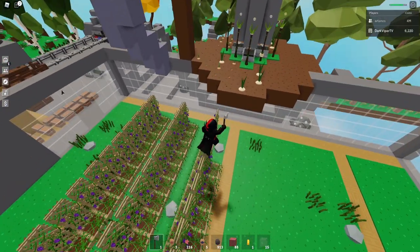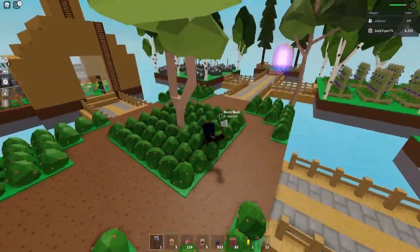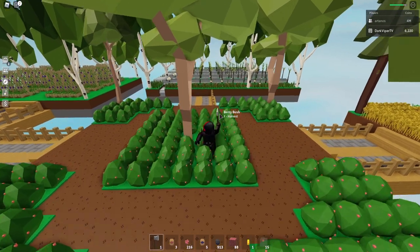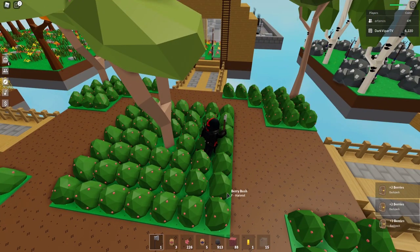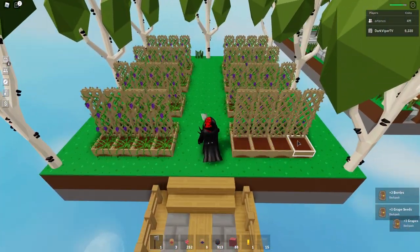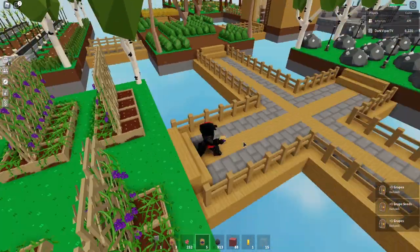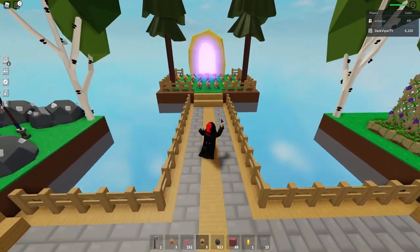When you're growing bushes — if you look at Artenus's base here — it's just easier to run through and harvest all of these very quickly, and you don't have to replant, which is also much more efficient. So I'm going to harvest some of these. He said I could. See how fast it is — all I have to do is the F key. I don't have to replant any of this. That's super efficient. Now if I come over here and harvest some of his grapes, I've got to replant these. That's just not effective.